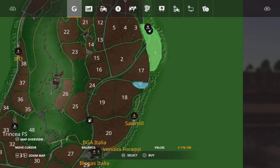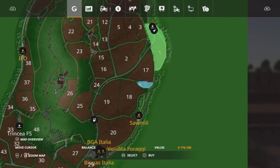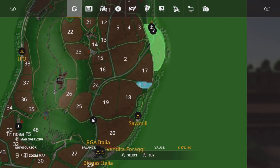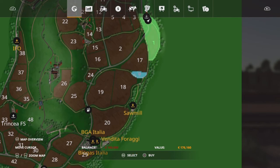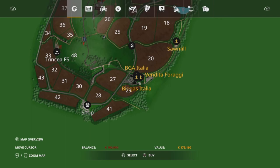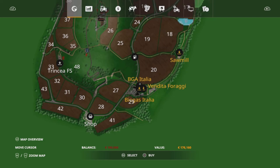If you buy an area, the horse symbol will appear and you can use that pen. Whereas if you try and go up to the animal dialog box without owning it, nothing will happen. There's a BGA down here — in fact there are two. One you can access by train: BGA Italia, which you can access by train but from what I can see, you can only tip in silage there.